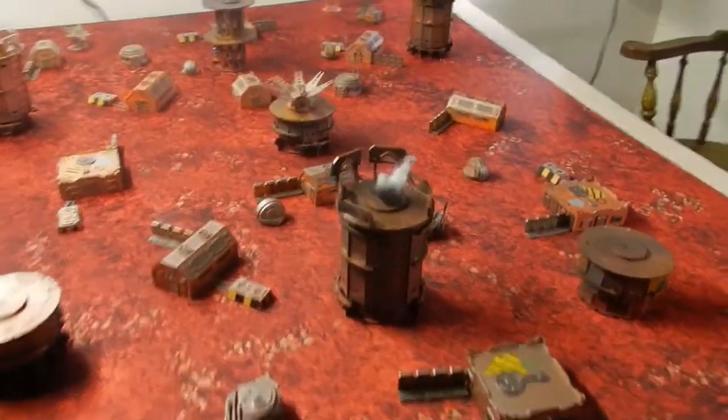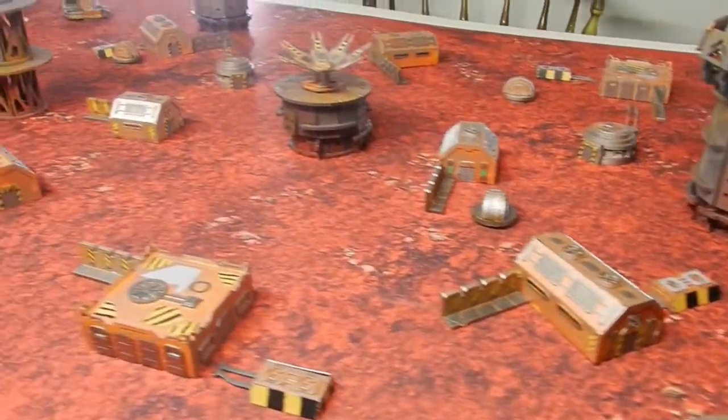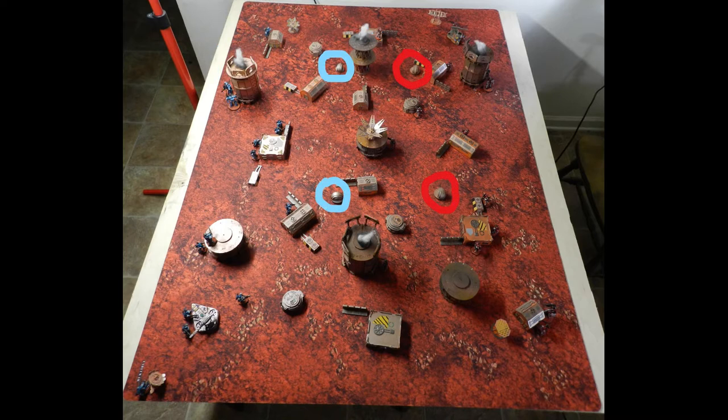This is more of an after-activations-of-each-combat-group type of game. The table is on a 5x4 with pretty decent terrain coverage. The seven terrain pieces fully block line of sight and scan range because of how big they are, and there are four objective markers — one for each side.